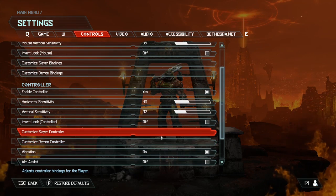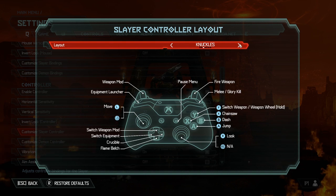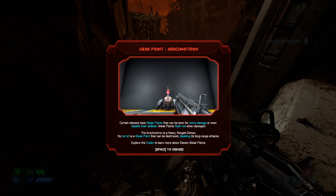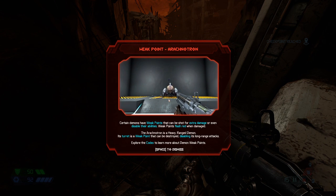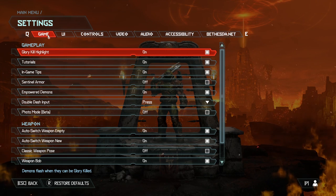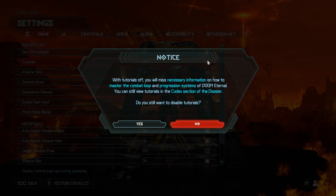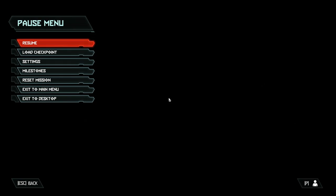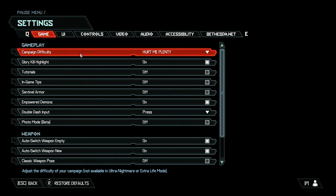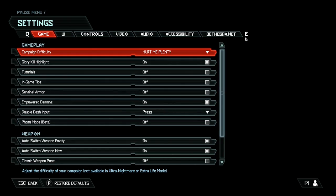Console players can modify their button mapping in the options menu or pick from a series of presets. The game will give you quick tutorials on how to target the weak points of heavy enemies and other game mechanics — keep them on for at least the first two levels because they're incredibly important. When you're in the game, if you return to the game menu you can change the difficulty at any time. Challenge yourself with ultraviolence if you feel ready, and knock it down when you need to.